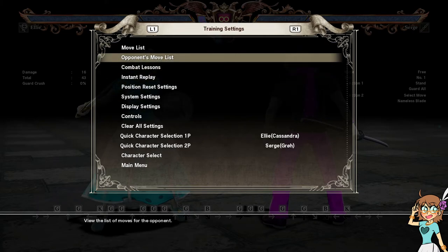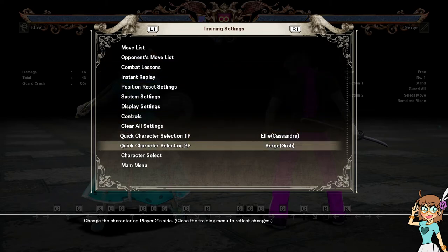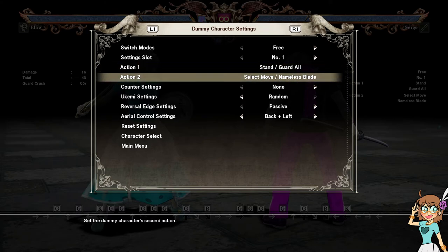We've already taken steps toward improving the training mode — we now have the opponent's move list available and quick character selection. I think this is naturally the next step, and hopefully by sharing this video to the QA tag, we can get something like that in motion for the next update. Thank you very much for your time.